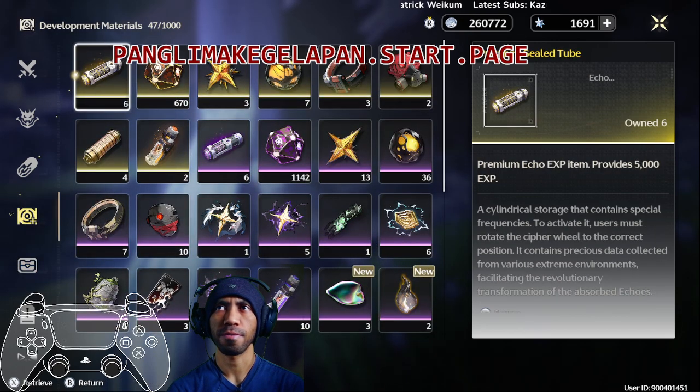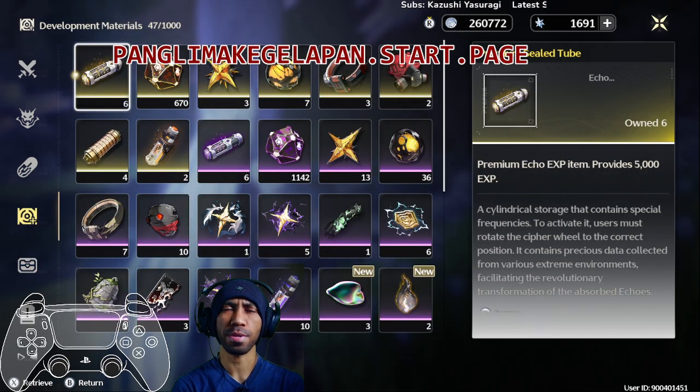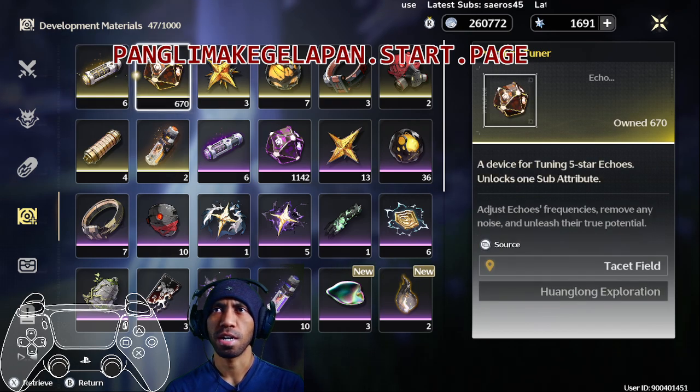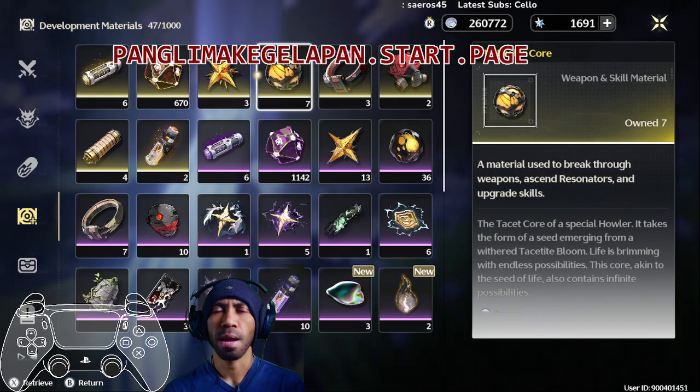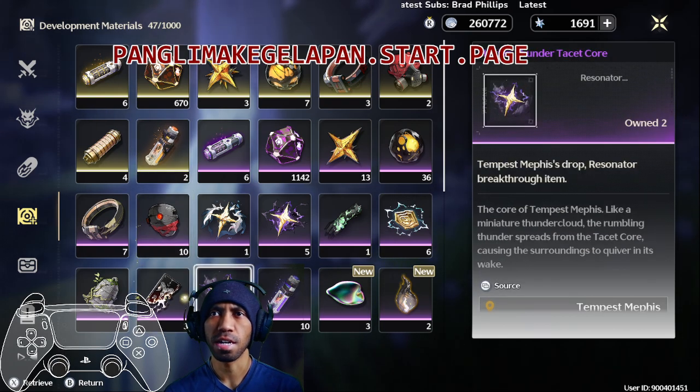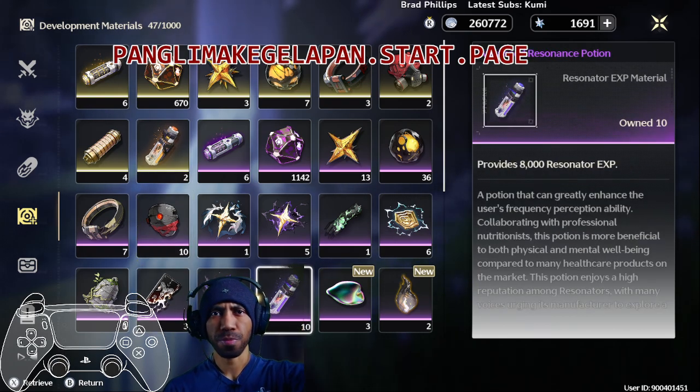Go to the Development Materials section in your backpack. In here you can see all the materials that you have gathered so far. I got premium echo experience and other things, but for this topic I will talk about the premium resonance potion and another type which is the energy core.